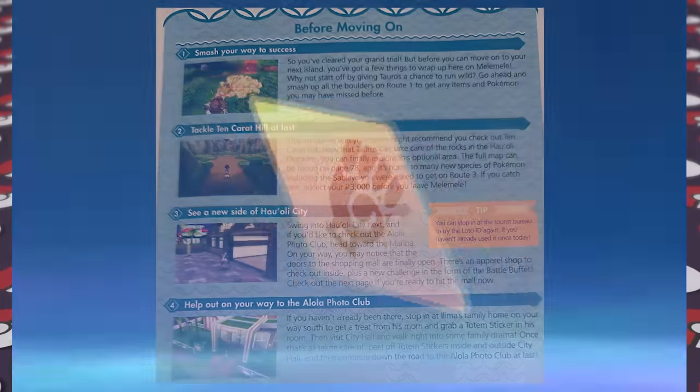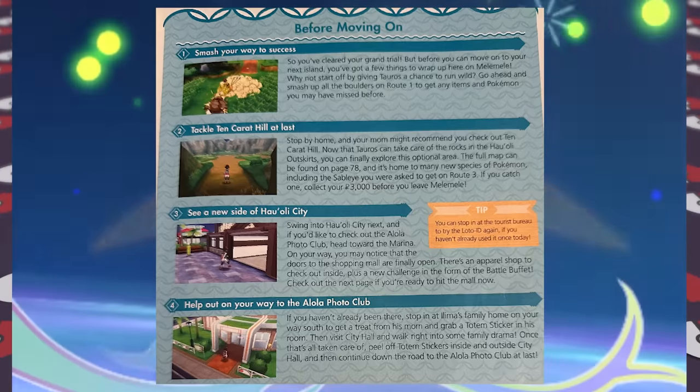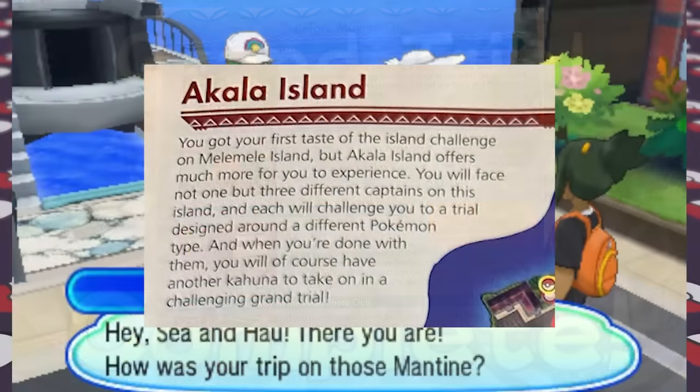All that's left on Melemele Island is to challenge Kahuna Hala and his Fighting-type team. The guide specifically recommends Psychic-types like Slowpoke and Smoochum — both of which we caught — and Flying-type moves like our starter's Peck, making this a pretty easy grand trial. That wraps up the main part of the first island and we head to the second island, Akala Island, where the game really picks up.